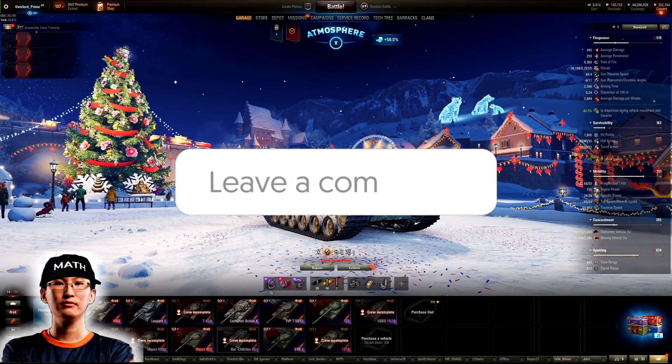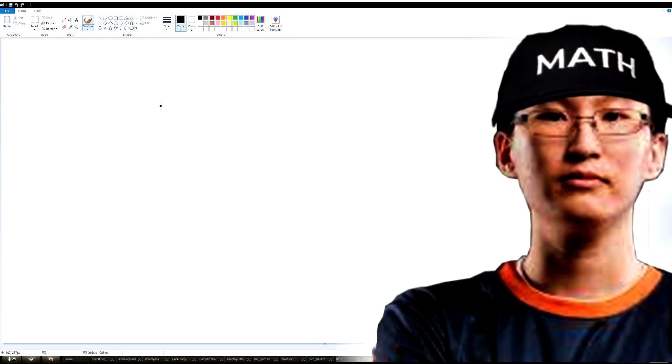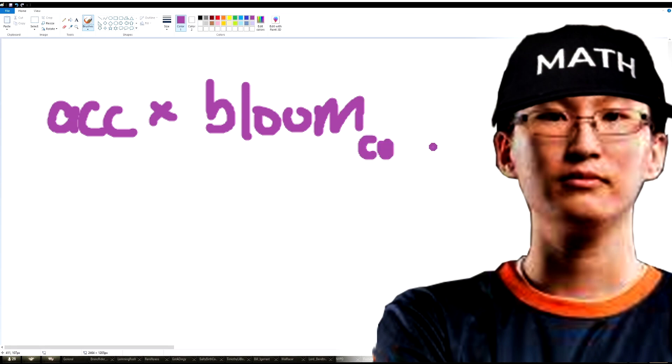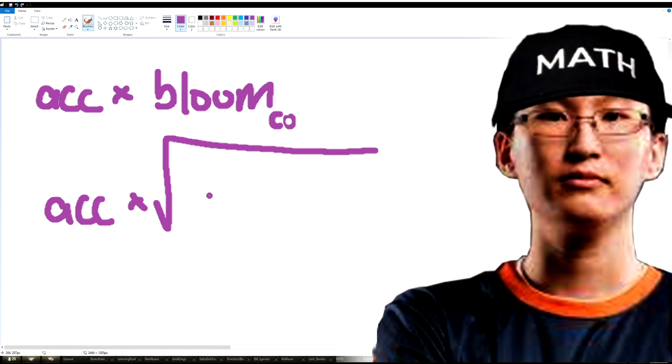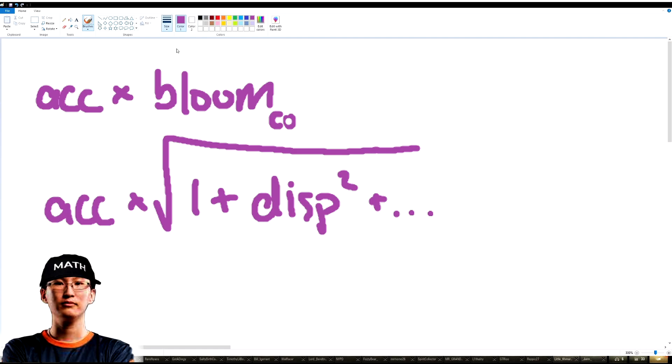So you start with an aiming circle that's 9% smaller. The way gun handling works in this game is you have various components — you have accuracy multiplied by bloom; it's actually a bloom coefficient. The formula looks like: accuracy times the square root of (1 plus your bloom squared), and this continues with all your bloom values. What you realize is there are two big things you can pull out of this equation.